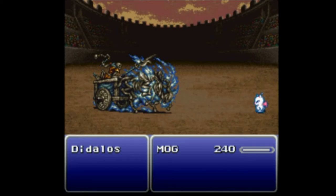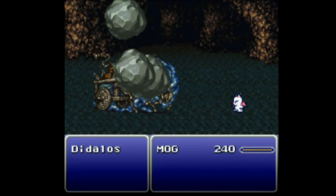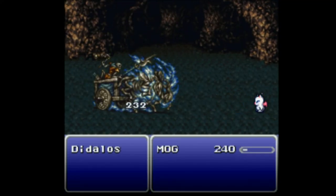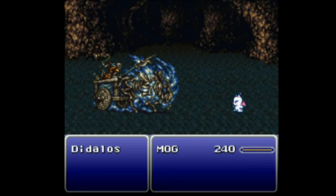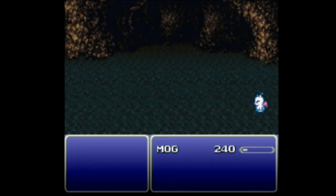I didn't use Blaster, so that's okay. Cave-in — that means he's using Dusk Requiem, which means that as long as he doesn't Blaster me, he's gonna die eventually. That's Snare, so yep, it worked.